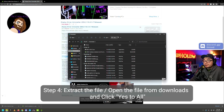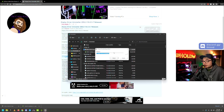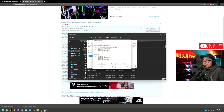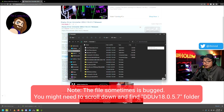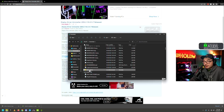Go to your Downloads folder and you'll see the DDU V18 folder. It will extract to the downloads file — sometimes it will be at the very bottom of the folder. Find DDU V18, click on it, and then open display driver uninstaller dot exe.